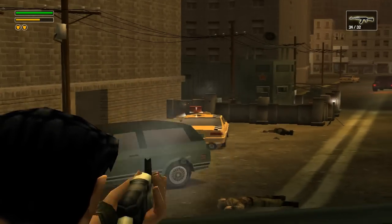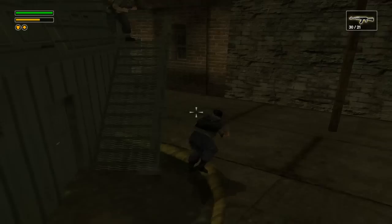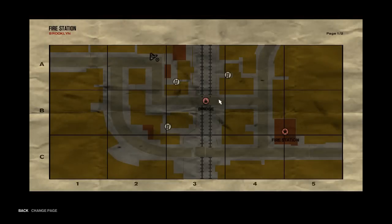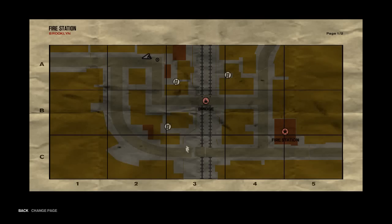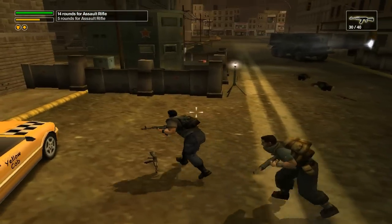I'll take one guy with me. Now which way should we go? That way goes towards the bridge, and this way goes towards the fire station. I feel as if we should probably take out the bridge first. We'll go along the bridge way first, but I'm going to take out all the troops I can and get as many kills as I can.